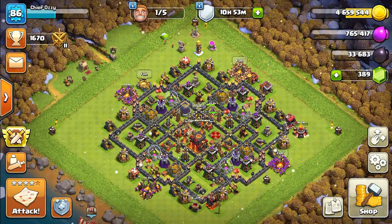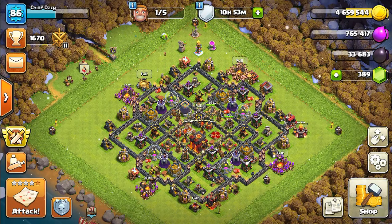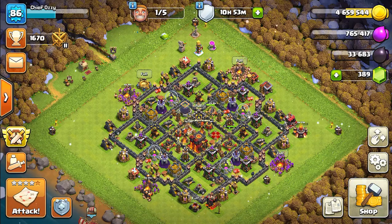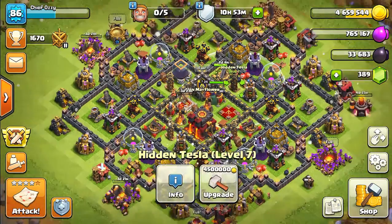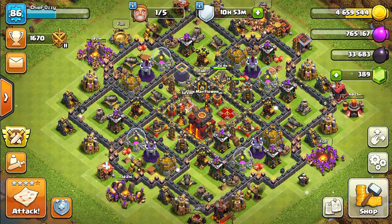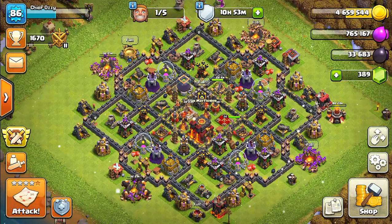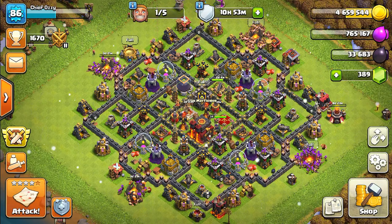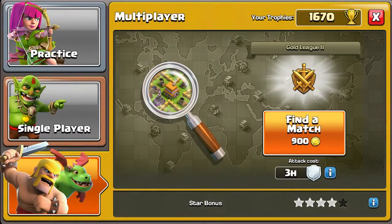Lava Hound upgrade is on the way, so we have the lab occupied now. With this last builder, I can only do a gold upgrade since I don't have much Elixir left. Let's go ahead and remove this bush. We can either do one of the Teslas or one of the Bomb Towers. Actually, we're gonna do one of the Bomb Towers. So let's go ahead and get into a raid.